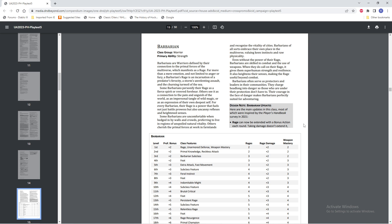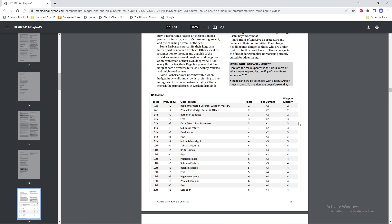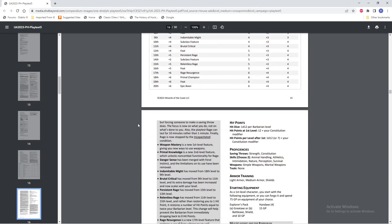We get some design notes, and some of these are pretty interesting. It says: Rage can now be extended with a bonus action each round. Taking damage doesn't extend it — that part sounds pretty bad — but forcing someone to make a saving throw does. The focus is now on what you do, not on what's done to you. Also, the playtest Rage can last for 10 minutes rather than 1 minute. Finally, Rage is now stopped by the incapacitated condition.